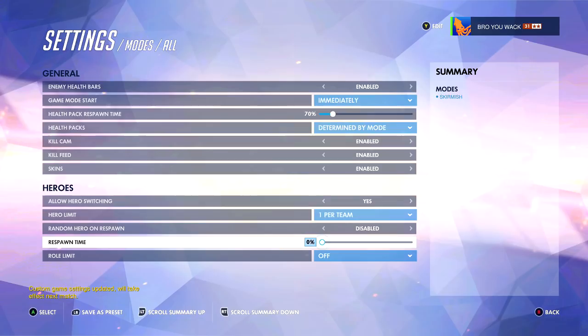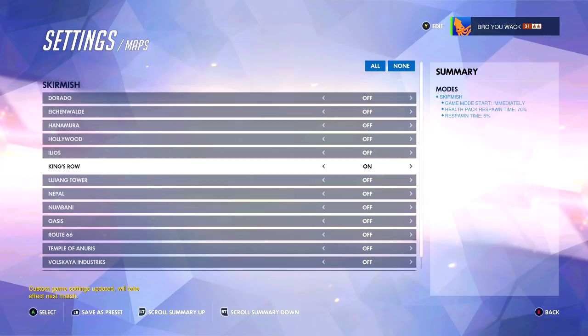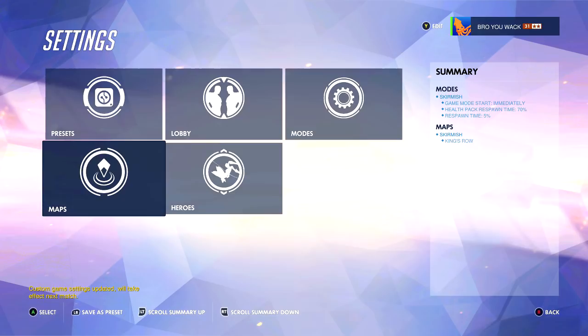Now for the map - you can do any type of map. I always do it on King's Row, that's just my training area. You could do Hollywood, but with King's Row there are health packs right there at the statue area, and soldiers can just run around in that area. They're not really going to go on top of buildings, so that's a cool thing about King's Row and why I always go there.